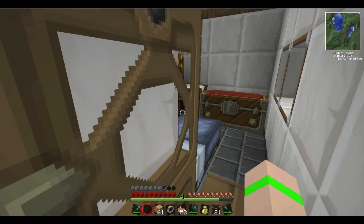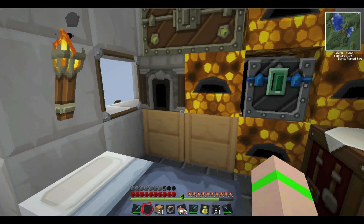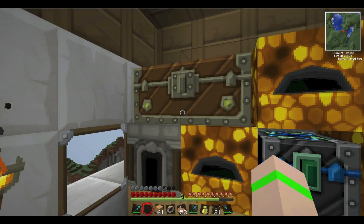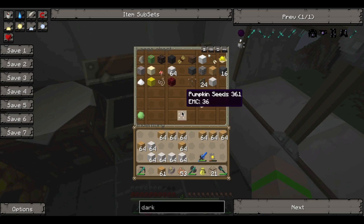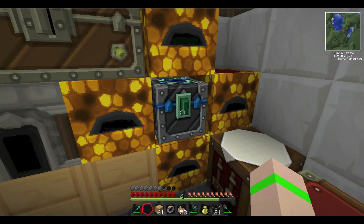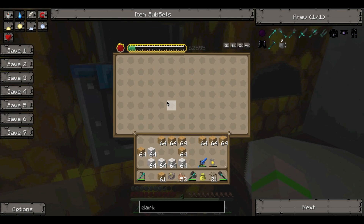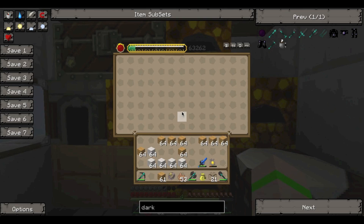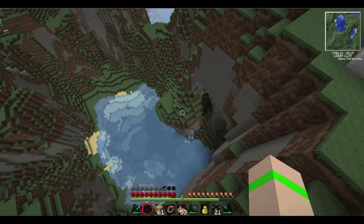I'm going to show you around real fast. This is what the shack looks like now — the furnace, up here I've got the important chest, the junk chest down here still, crafting bed, and the energy collectors. Oh, this is the condenser, sorry, and it's making red matter. I've only got a little bit of red matter but I want to show you.